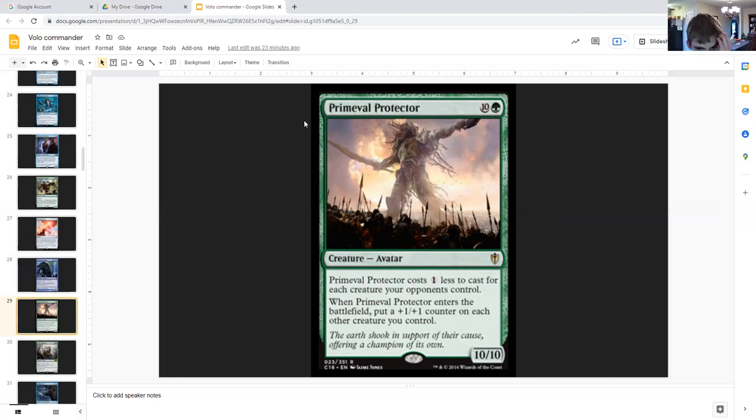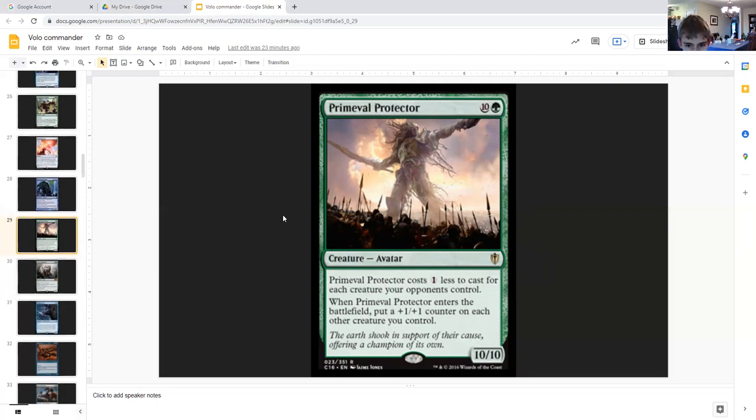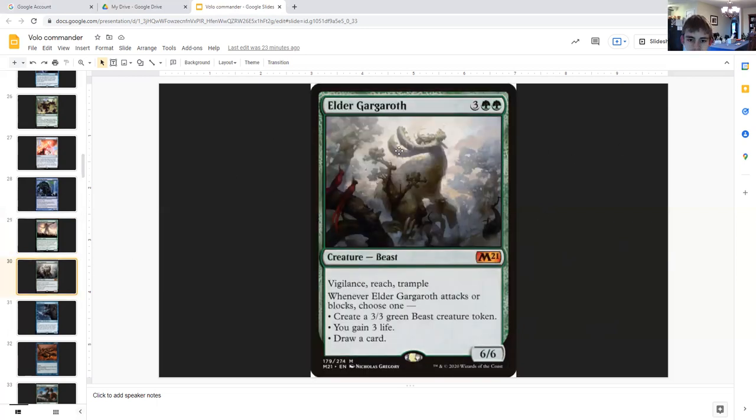Primeval Protector: for ten generic and green it's a ten ten, but it costs one less to cast for each creature your opponents control. When it enters the battlefield, put a plus one plus one counter on each other creature you control. So you get two of these, each putting a counter on every other creature — meaning two counters on all your other creatures. And this could cost very little depending on how many creatures your opponents control.